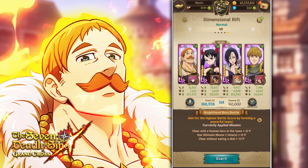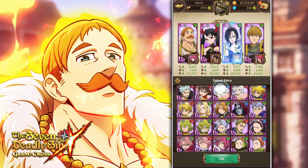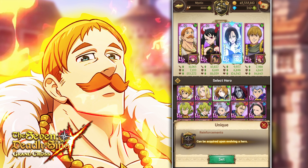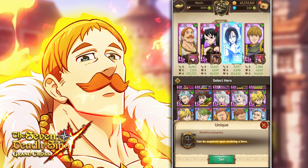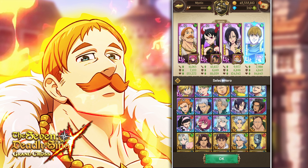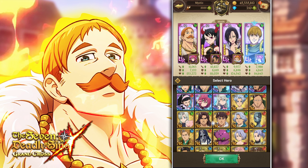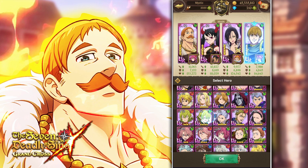In terms of team composition, this is what I'm running because my units are leveled up. But if you were to do the most consistent, best scoring team you could run, you would have to have Jillian in there — instead of Merlin, put Jillian — and instead of Alyoni, put green Elizabeth, or green Ellie Hawk. That's because her passive increases all allies' HP-related stats by 10%, and Jillian's is all green allies by 30%.